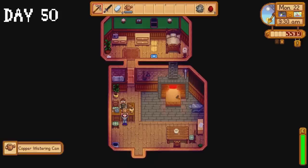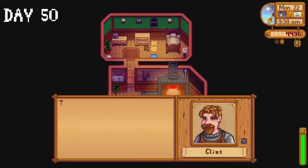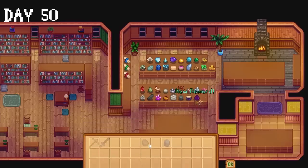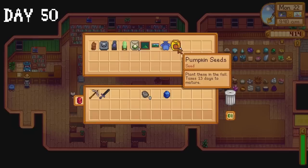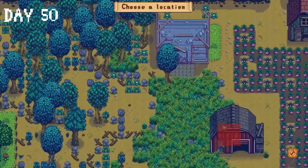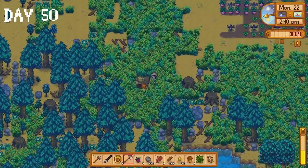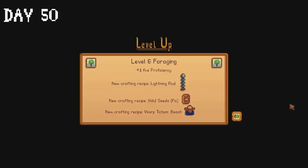I collect my watering can from Clint on day 50, crack open the geodes we have, and ask him to upgrade our watering can again. Slowly but surely our museum is starting to fill up. We did get 9 pumpkin seeds as a reward though, so that was a nice bonus. I finally ask Robin to build a silo on our farm, then spend the rest of the day doing some landscaping. We reach level 6 in foraging, so we can finally start making lightning rods.